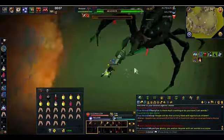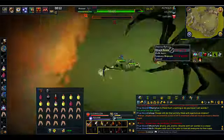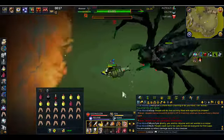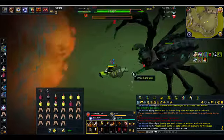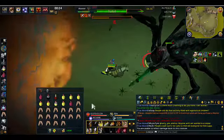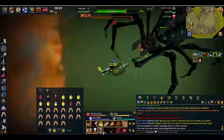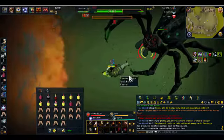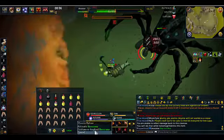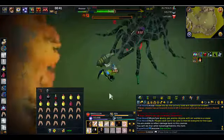So in this kill here, I usually forget to use Anticipation, which is very useful. Anticipation and Freedom to avoid — not just a cleave attack, but mainly to reduce the damage you get from the cocoon attack, which I just had. And you can see that because I used Anticipation, I was able to reduce the damage. Now you can see that the Scythe's DPS is pretty crazy.